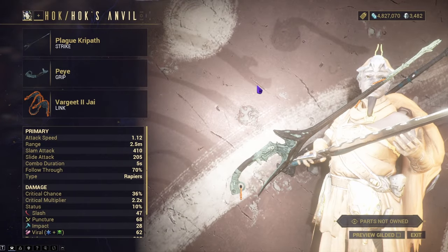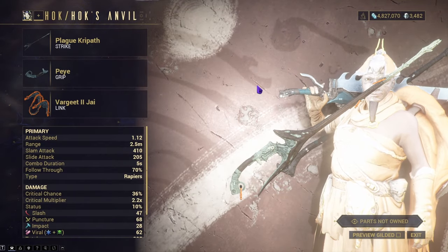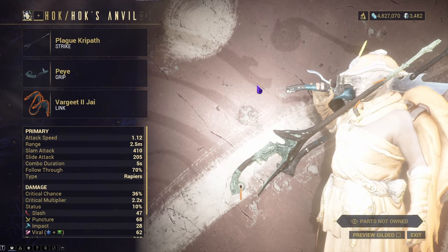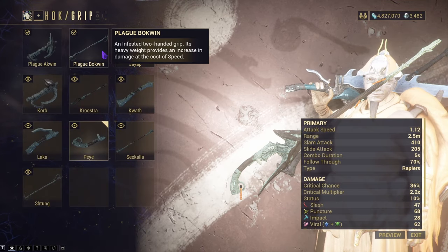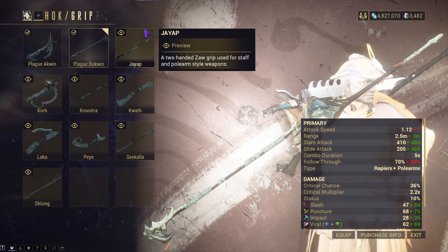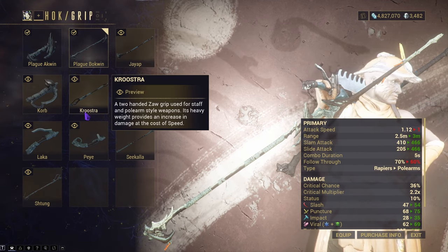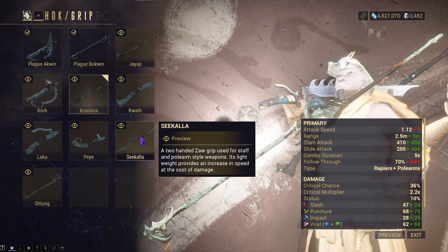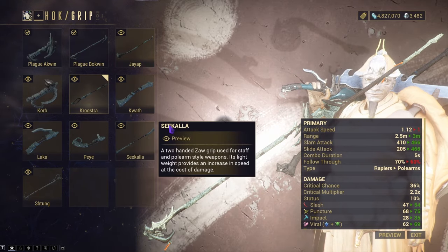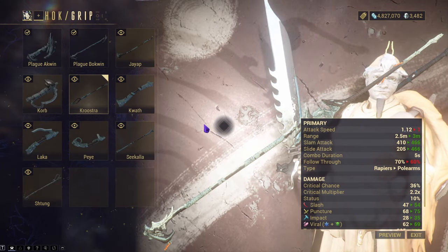Before we start, I want to show off the Zaw we're using today. We're going to be using a Plague Kri-Path with Peye and Vargitu Jai. If you wish to turn this into a polearm, you could either use the Plague Bakwin, or as I've seen, a little change you could possibly use the Kustra or the Cicala. Both are very good options and will do the same thing, depending on what you feel like using.